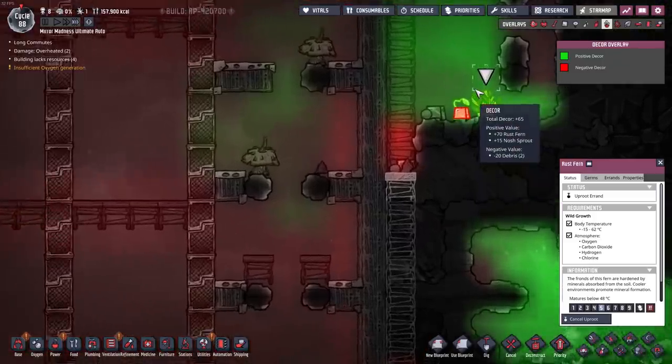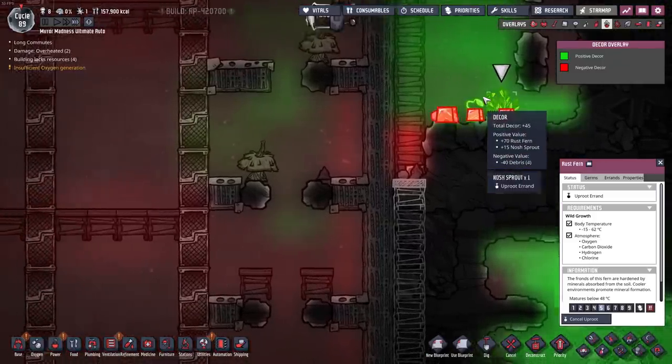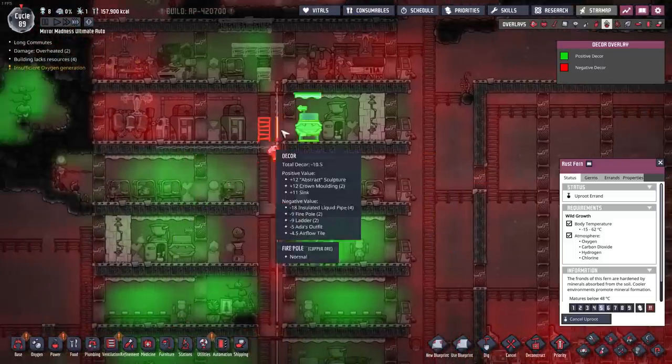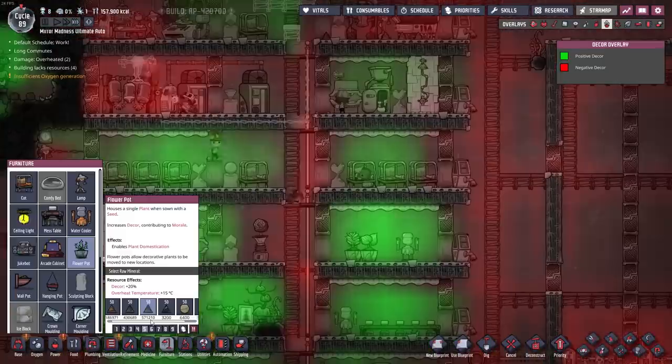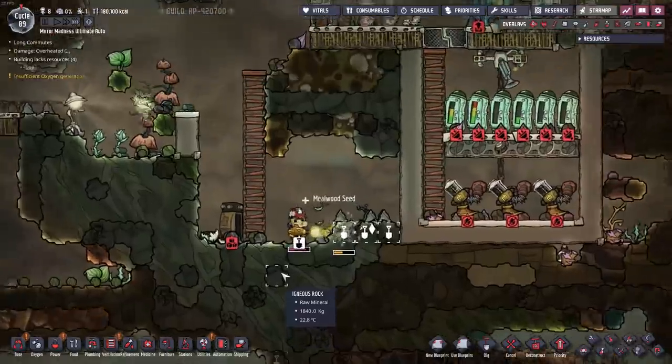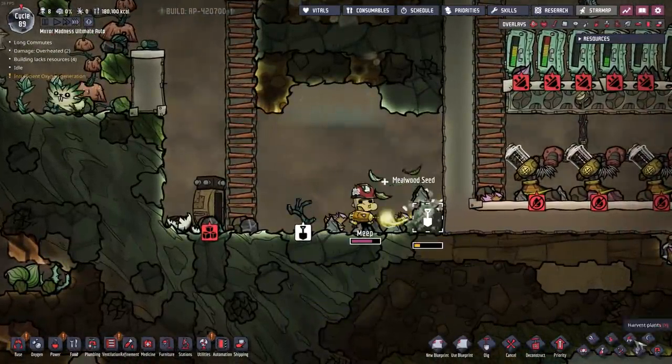A rust fern is plus 70 decor — that is some nice decor. Where do I need some nice decor? I think I'll put that right here in a nice granite flower pot.